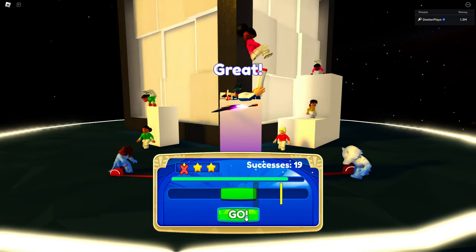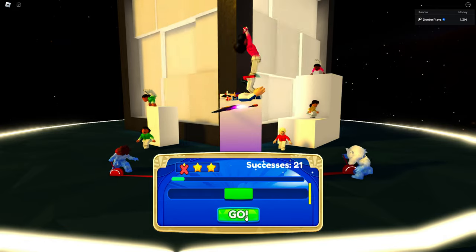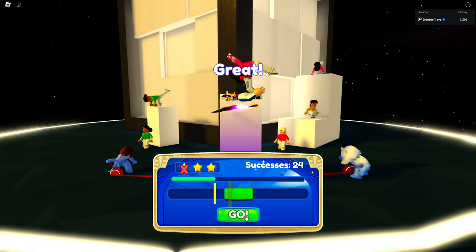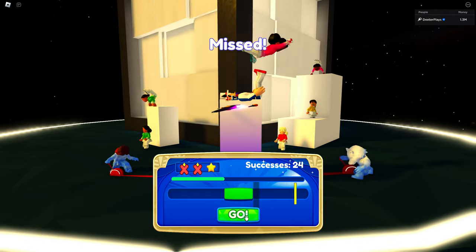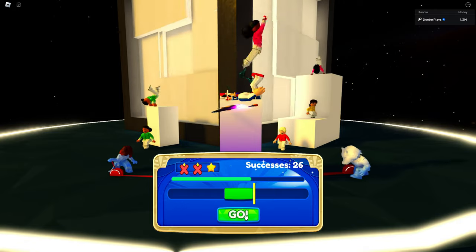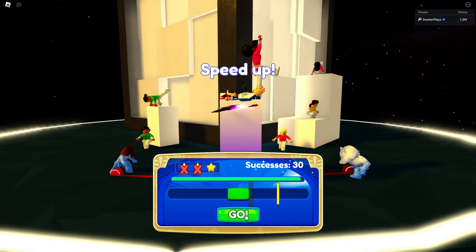You've got to do this for three days in a row — it says daily, so I believe that means three consecutive days. You've got to come here and do it today, come do it tomorrow, and come do it the day after, and then you'll get the UGC item. You can see right there we got 25 and it's starting to speed up.